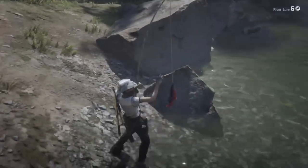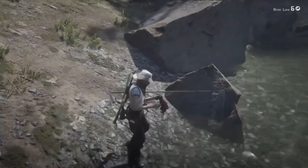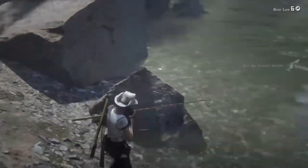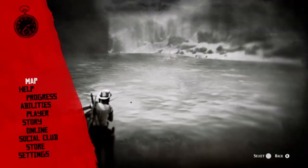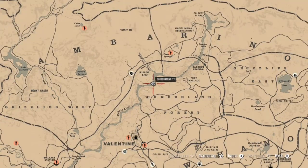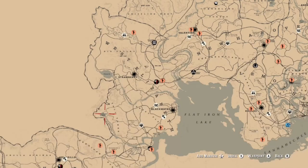For your succulent fish, you're going to get those from salmon. All you have to do is catch three salmon, then go into your satchel and break those down. You can find numerous spots at the Dakota River — specifically this spot right here, which is probably the closest to Valentine, all the way up to Backat Station and underneath on the bridge over there.